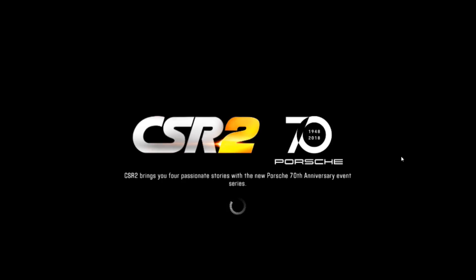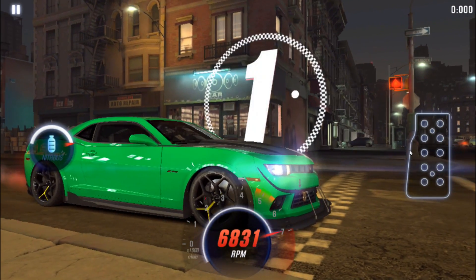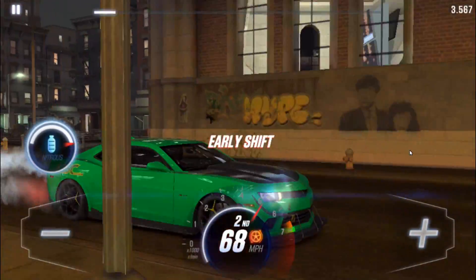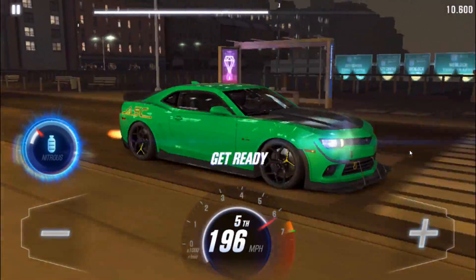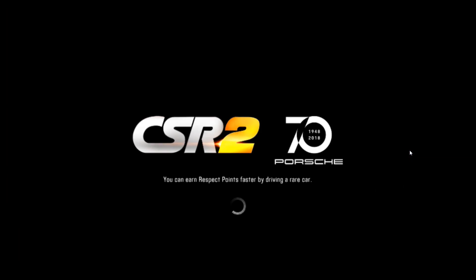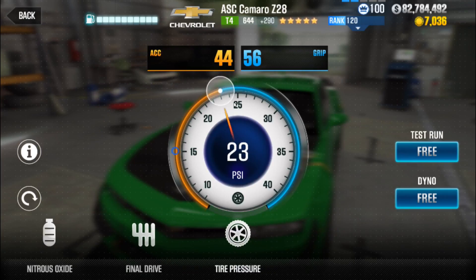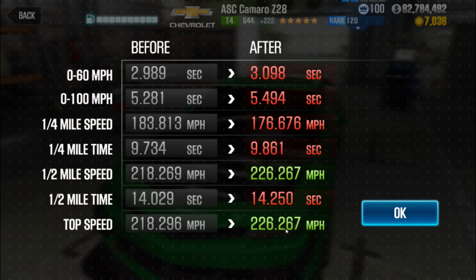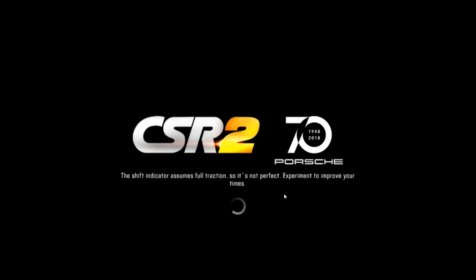Notice the mile per hour here doesn't show it being any better, but you can certainly push it into the 230s easily with just running the Nitrous late. I'm just showing you that Stage 6 Nitrous will help with the mile per hour quite a bit. So we're just going to slowly push the mile per hour — 222. From a dyno of around 214-215, Stage 6 Nitrous is pretty big for this car. Pretty important, and certainly one of the key Stage 6s for getting higher mile per hours.